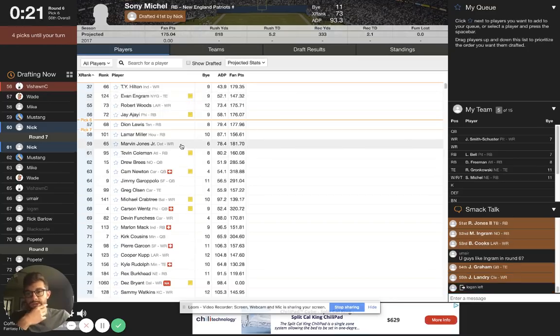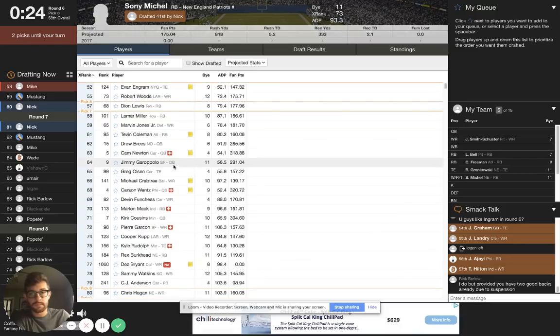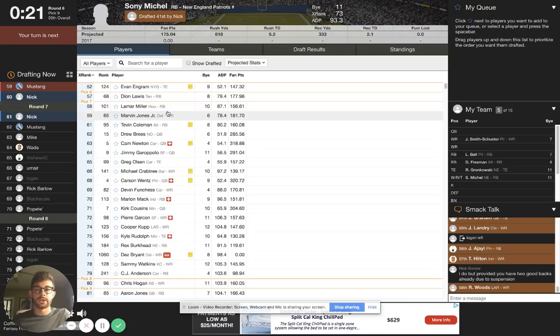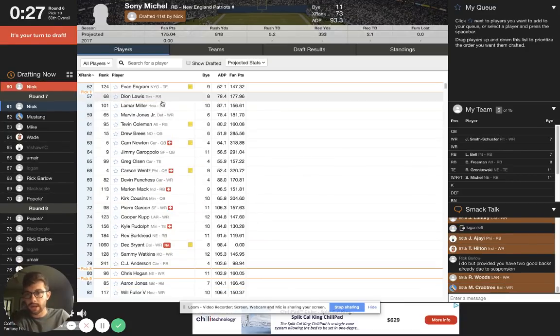Now we come to some tougher decisions. Now is when I'd be like, Marvin Jones looks like a very good value all the way down here in the sixth round. OBJ Hilton would have been a great pick there as well. This is the only thing I'm kind of regretting about taking Rob Gronkowski early. I absolutely love Gronk, and at pick 20 that's such a value because you don't have to worry about tight end again, and he is so much better than every other player at his position - you're getting a huge weekly advantage. But now I'm like, I wish I had another receiver - at pick 20 I could have grabbed someone different. I'll talk about it in a little bit.